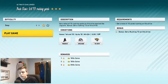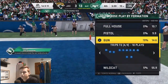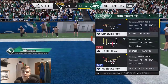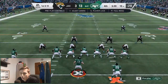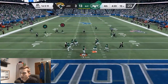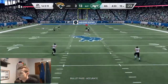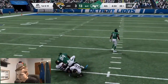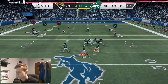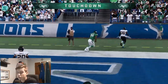The passing play I want to show you is out of the trips tight end formation — it's called halfback swing. On this screen, flip the left stick up twice to go to halfback swing. All you want to do is streak triangle, block R1. That's the whole setup to beat cover three and cover two. You can see this absolutely burns cover three — wide open touchdown. In arcade solo challenges you can also just aggressive catch the ball.